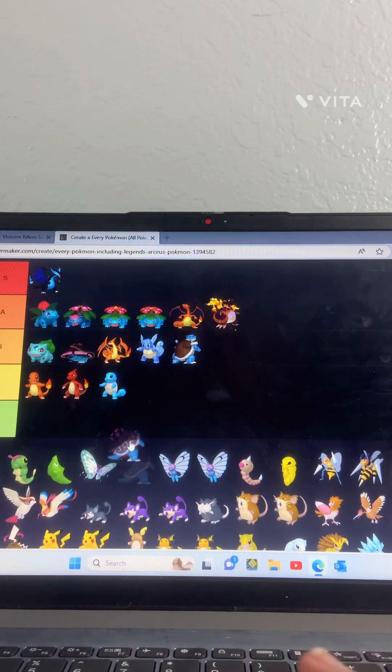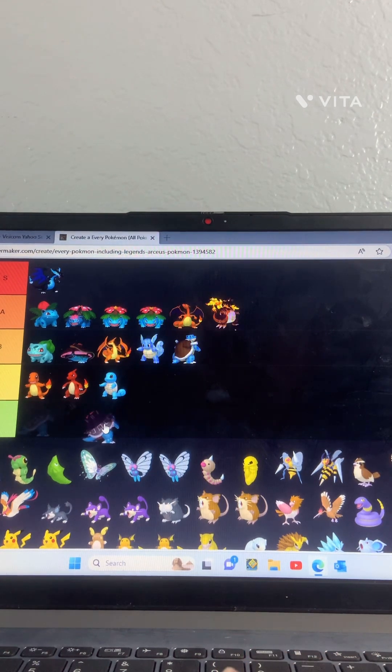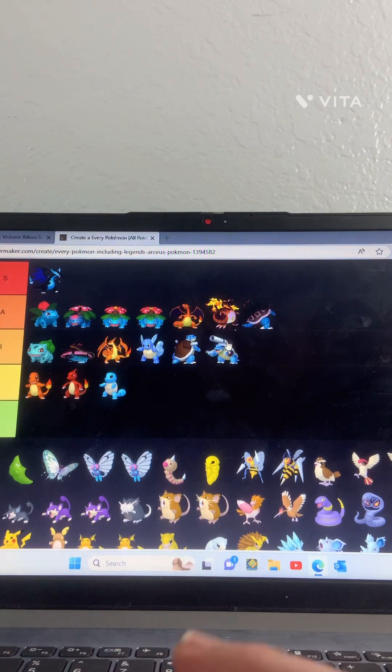It's from Shield but I don't know what it is. This one yeah — this one's really good, I'm putting this in A tier. Mega Blastoise — yeah he just got like an extra cannon on his back, B tier.